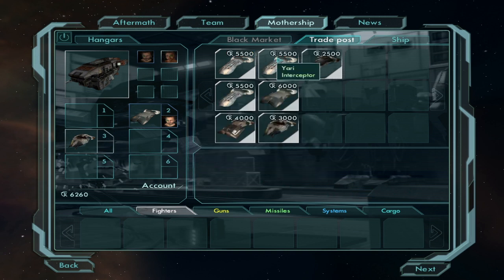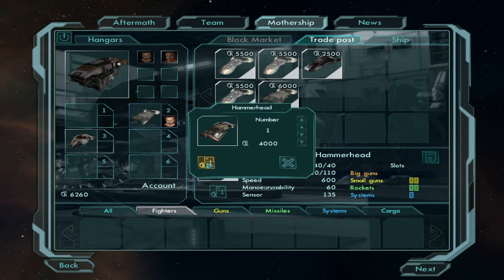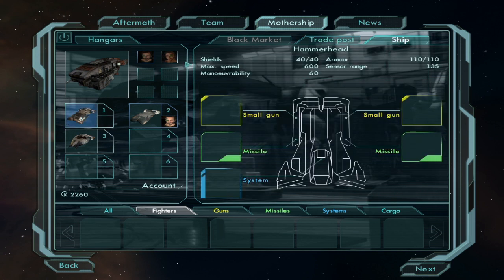The Yaris now cost double their price. Brigand, Yari, Naganata, Hammerhead — that's the one at least one recommendation suggested getting, so it's probably a good idea to actually bother with it. Now we have 2,260 credits.